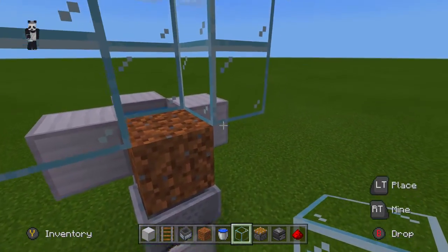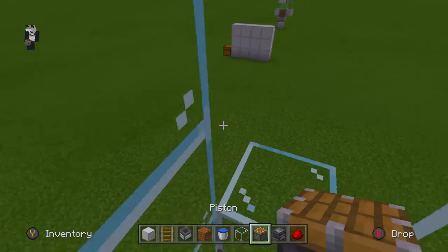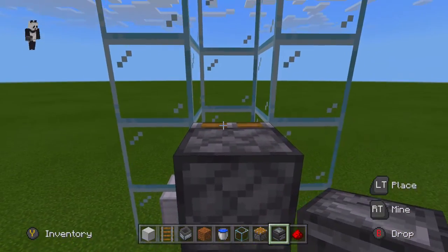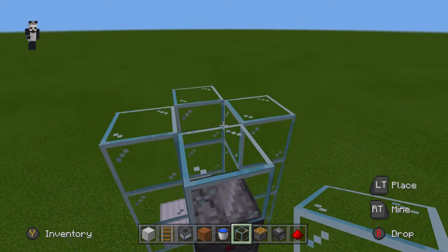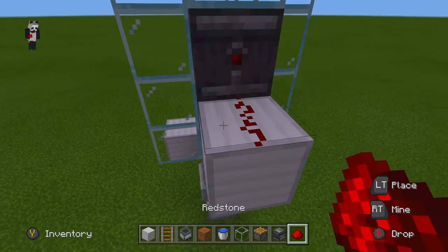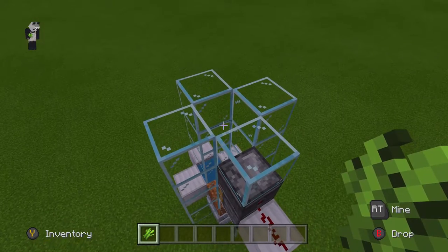Coming to the front, place one block just like that. Then coming inside, place a piston just like that. Coming outside, place an observer block just like that, then one more glass block like that. Right behind the piston, place your block of choice and a piece of redstone just like that, and we are pretty much done with this build.